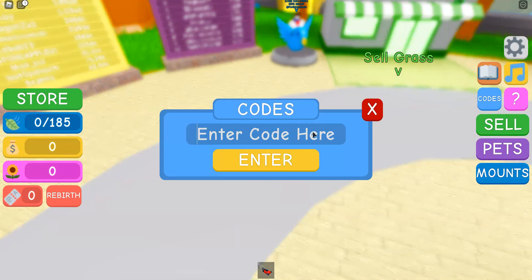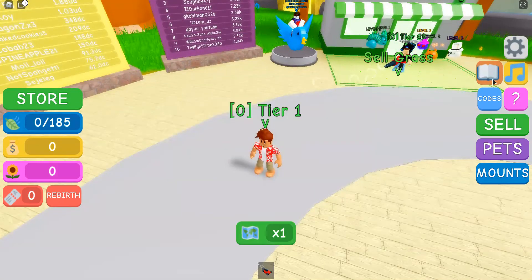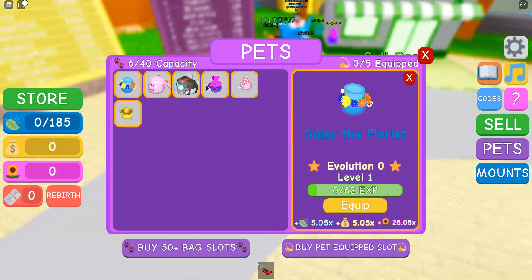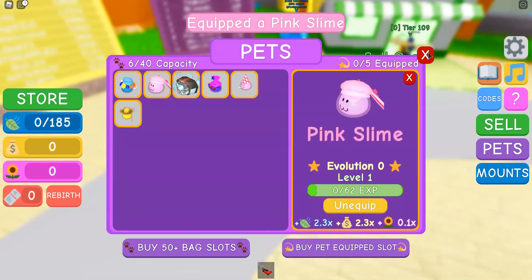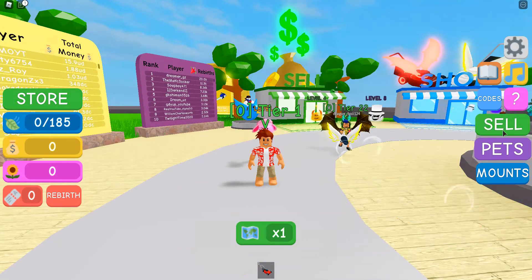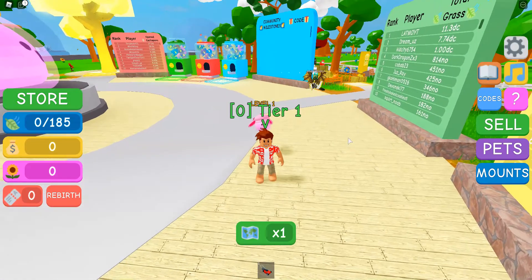Our next code is 'Pinky'. Pinky gives us Pink Slime. Let's see what it looks like — oh, nice, it looks cool. Wow, that looks really nice!